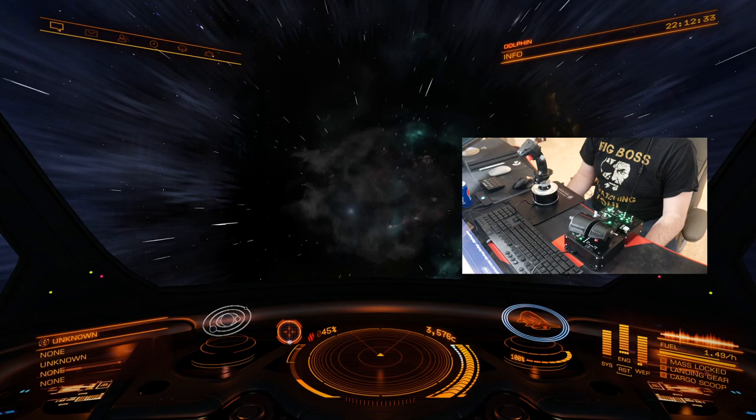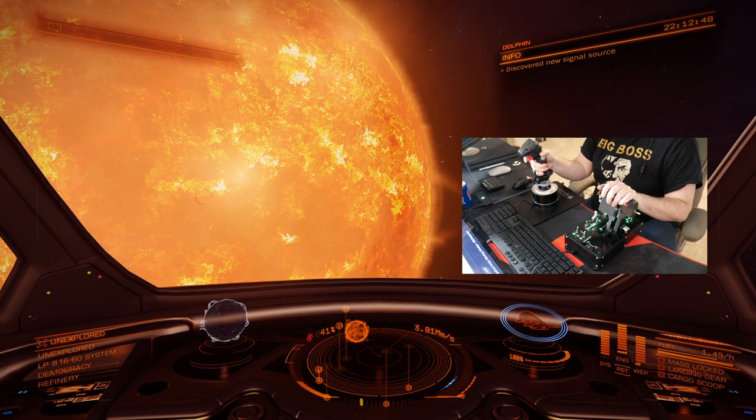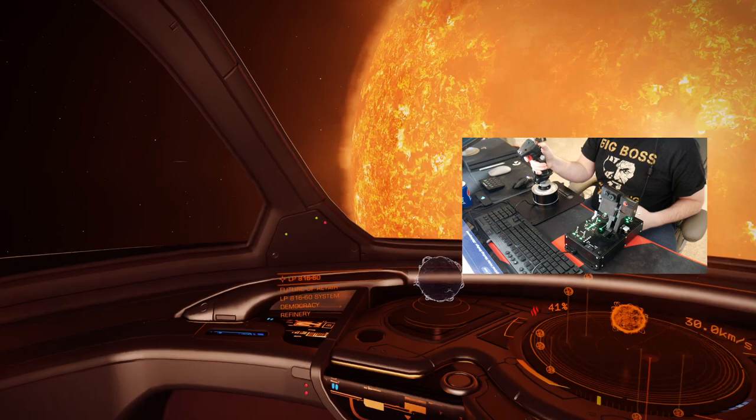All right, so we're finally reaching the system we're supposed to be going to. There we are — we are here. Such a beautiful game, right? Now we've finally discovered everything here. You do an initial scan — depends on what type of scanner you have — and it tells you all of the things that are in the area. So we're going to go back to our panel.